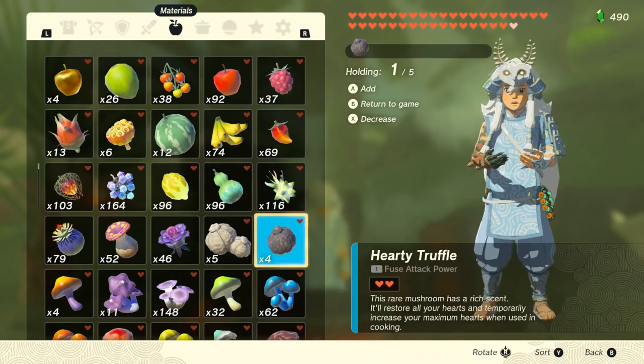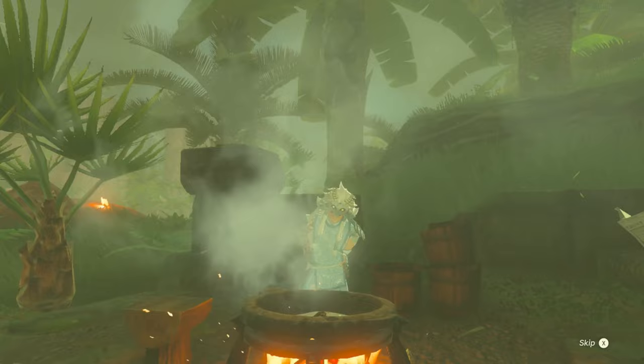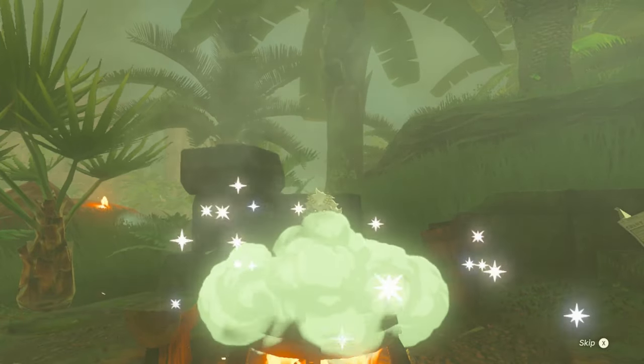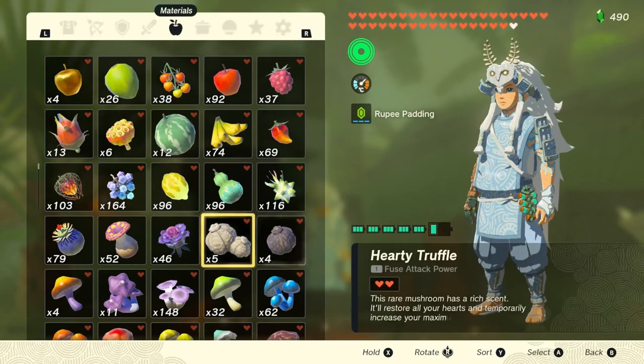The easiest way to heal yourself is by eating overheal food. It will restore all your hearts and give you some extra ones as well. It can be cooked using hearty stuff like truffle mushrooms, hearty fish, or even insects to brew a potion. You can find a lot of truffles in caves.